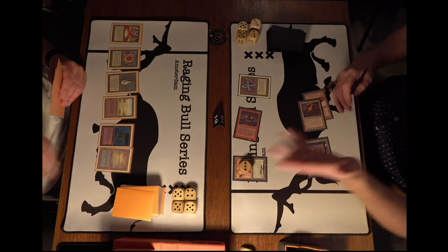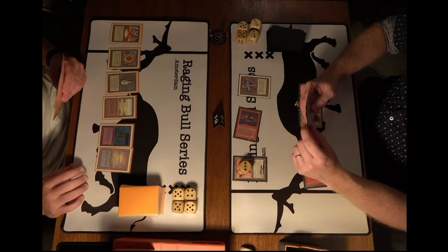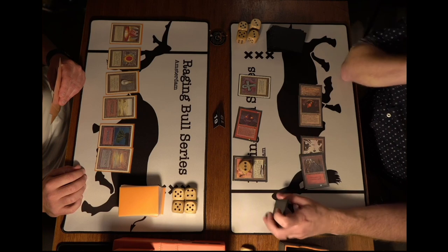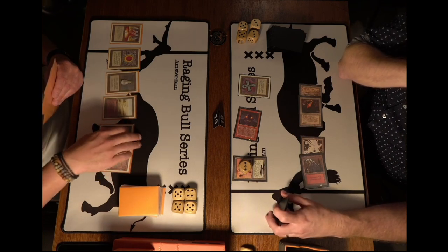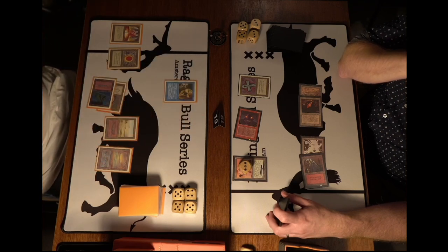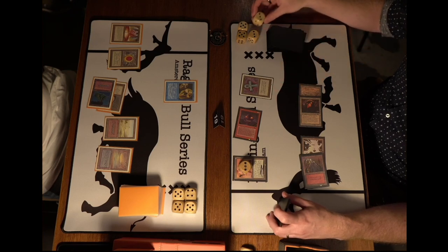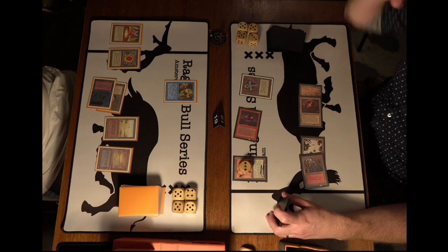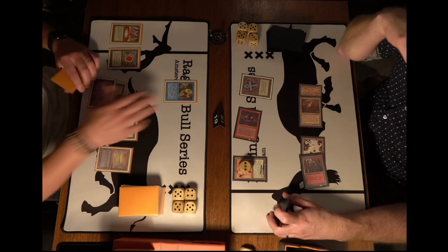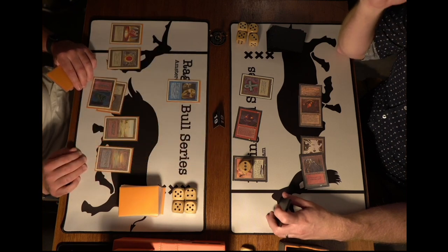Hank plays a Mishra's Workshop, taking two damage — now on 18. Then a Triskelion hits the board. Even though Hank had a brilliant mana start, there was no follow-up. Wouter plays his Triskelion as well, so it's looking good for him. Hank might have tons of removal in hand, but interestingly if he has a Copy Artifact he can now copy the Trike — and that's exactly what he does. Wouter could respond by killing his own Trike, which would force Hank to choose another target.